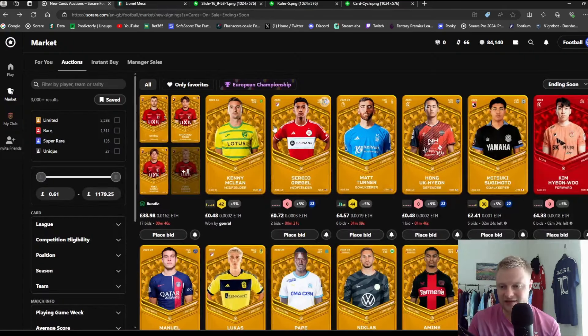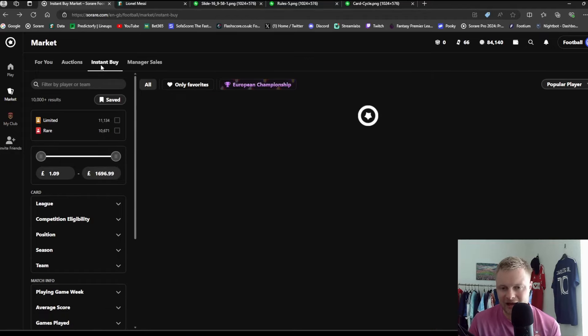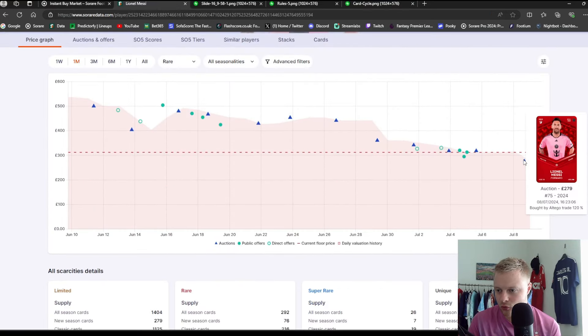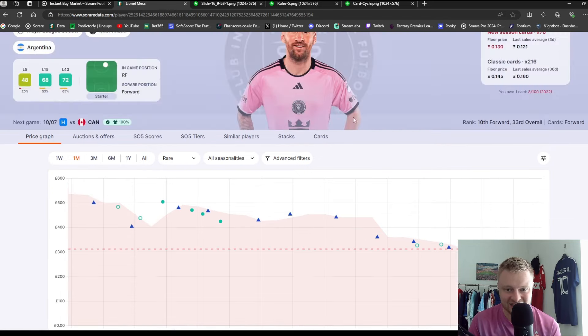I've been playing Sorare for nearly four years and I probably use Sorare Data every day — it's a must-have. Starting with auctions: it's absolutely fine to buy from auctions. Cards sell every single minute; these are all In-Season cards that Sorare themselves auction out — no managers involved. I would avoid Instant Buy at all cost — I've done it once or twice for collections, but Instant Buy cards are sold by Sorare and are very expensive. For example, a Messi Rare was £384 on Instant Buy but an auction went for £279 yesterday — avoid Instant Buy where possible.